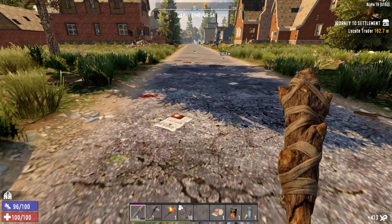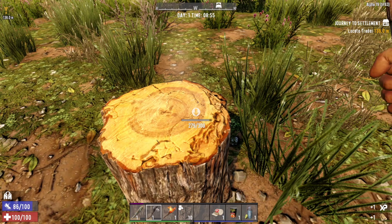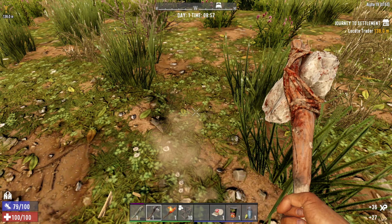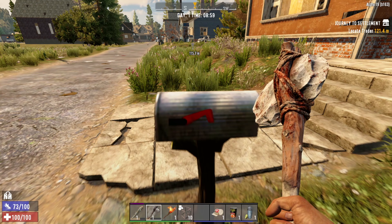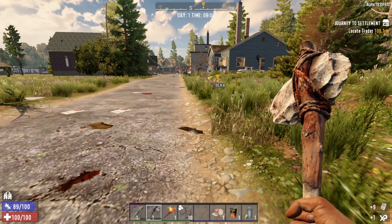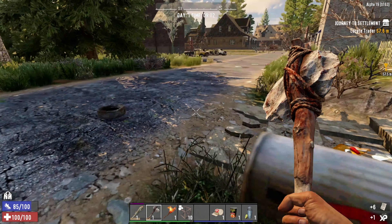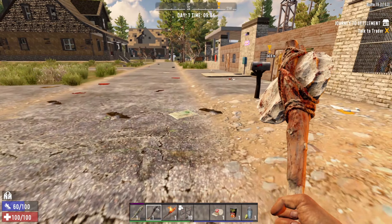Nice - one down. Did you hear a wolf? Let's see if we can get some honey out of this. Let's check the mail, get some paper maybe - not sure what we need that for, but we should be able to burn paper. There's some iron. We'll keep collecting this paper. We're close to the trader - hello Mr. Trader.